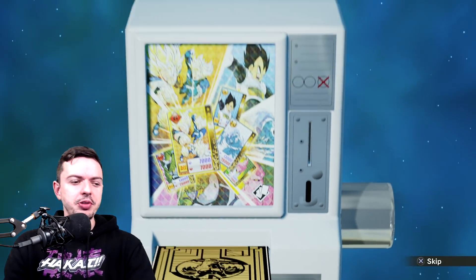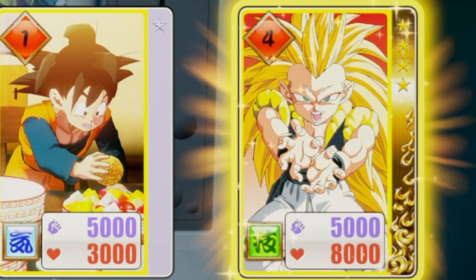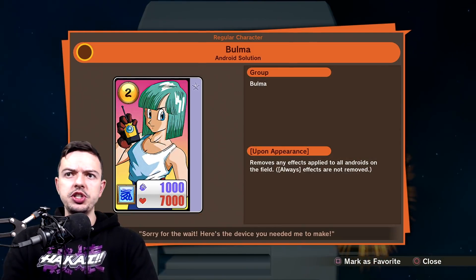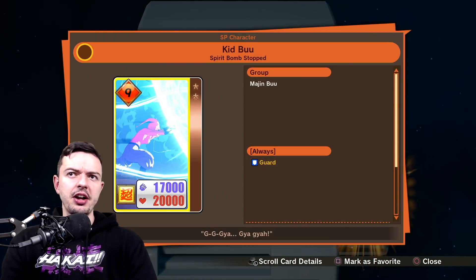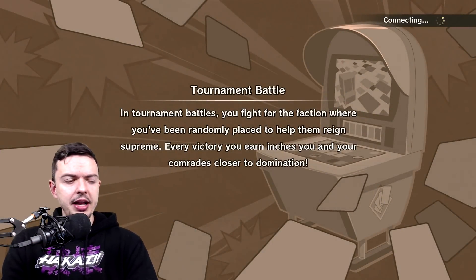There's no point in buying currency in this game because you can actually build any card in the game. We got Gotenks, which I already have unfortunately, and a new Bulma — she's okay. This kid card was actually kind of nice, it's an SP guard card. Gotenks is whatever — you can actually build whatever card you want, and I highlighted that in my last video.